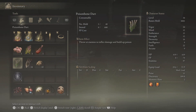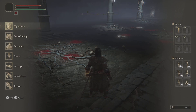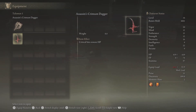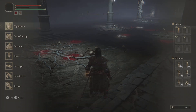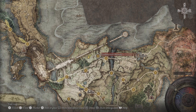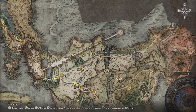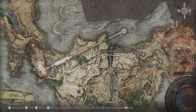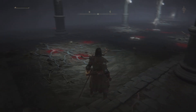Pi back again today, and we're going to take a look at how to get a nice talisman called the Assassin's Crimson Dagger. This is located over here in Death-Touched Catacombs. There is a little statue over here that will shoot a light down so you can go and see where it's at.